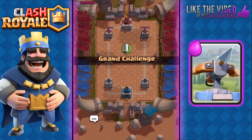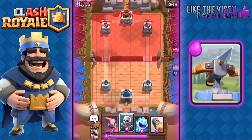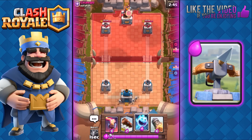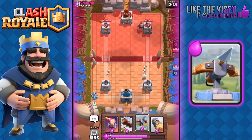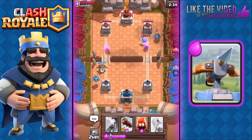Final battle against Chango. We have Inferno, Skeletons, Ice Spirit, and Rocket. We'll play our Skeletons at the back and cycle to see what he does. He plays a Knight — play the Ice Spirit and keep cycling. We're gonna cycle to the Expo now and ready it on the left. He's got a push with Knight and Mega Minion on the right, but that's not a problem.